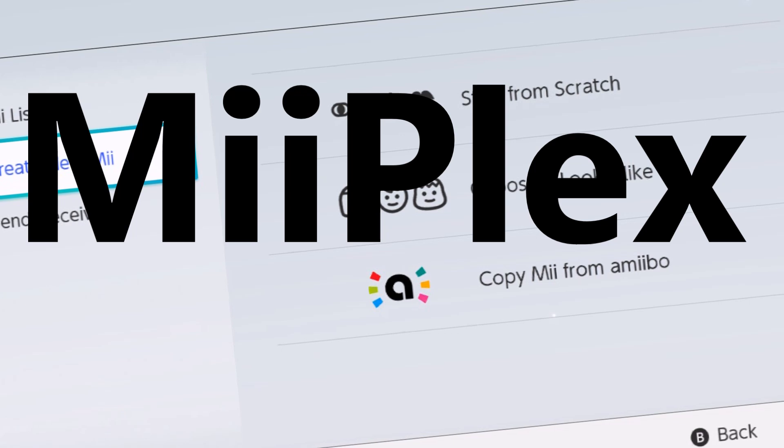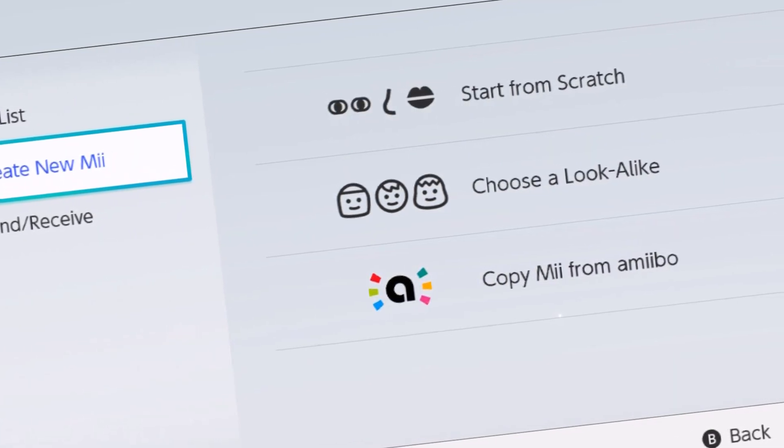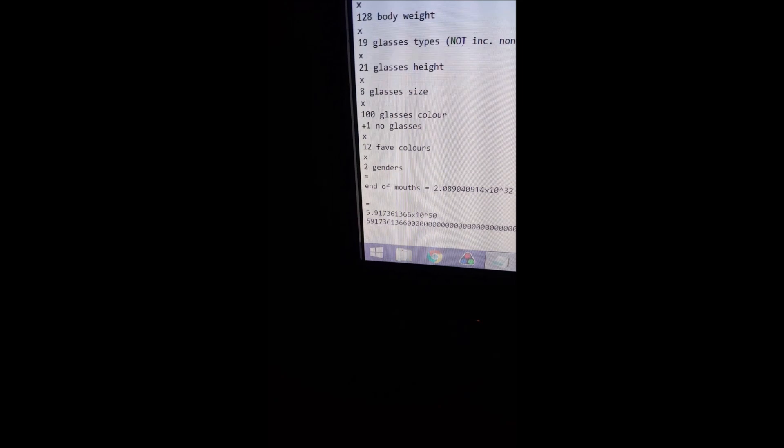This is my reaction when I first found out the number — nothing exciting, but I thought I'd include it. It's 22:27 and I've just discovered the Me Plex, as I'm now calling it: 5,917,361,366 times 10 to the power of 50. Wow.